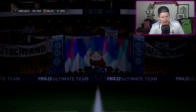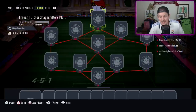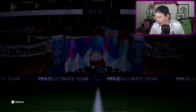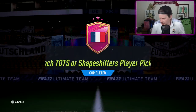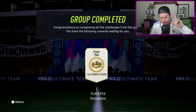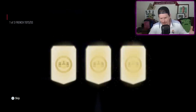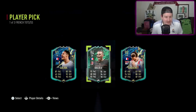French TOTS or Shapeshifter player pick — what are they asking for? Probably an 86 or 87 without an inform. I know I'm overpaying but I want to test it for you guys. This looks like a new one — not a refresh. One of three French TOTS or Shapeshifters: can we get something nuts?